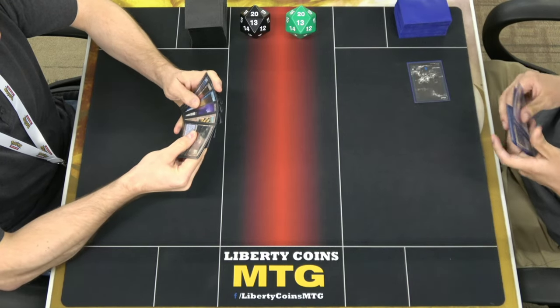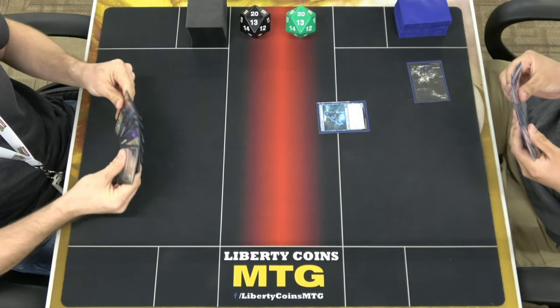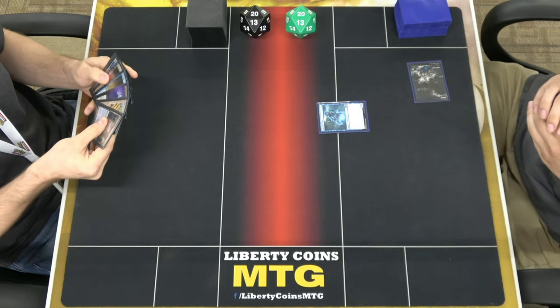We both kept seven. I'm going to play Island, tap it to play Spectral Sailor. Playing against the same deck, basically.